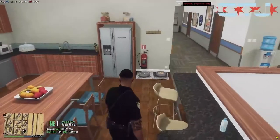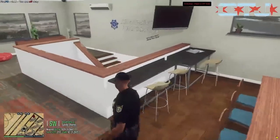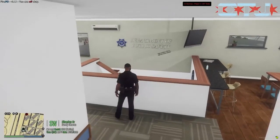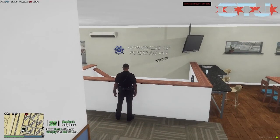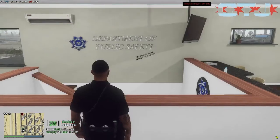So we'll do a quick tour here and then we'll hit the road. So obviously this is the break room area. You can see here our logo, our badge on it, and the Department of Public Safety with the 'offending many, protecting none' slogan.